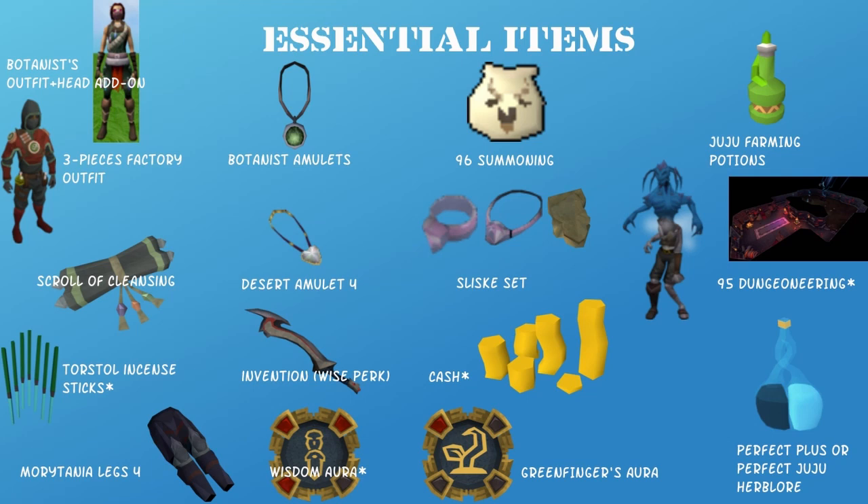Next are Torstol incense sticks. You're going to want to use these when making any potion that's above 300,000 Herblore XP per hour, or anything above extremes. Having a Dungeoneering level of at least 95 is extremely helpful because then you unlock the Garahou resource dungeon. Having 115 unlocks Edimmu, which is a great Slayer creature to kill for Herblore supplies.